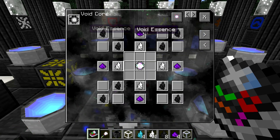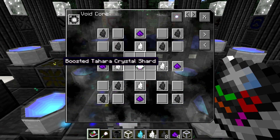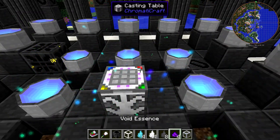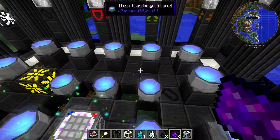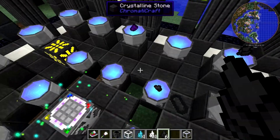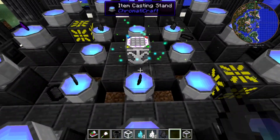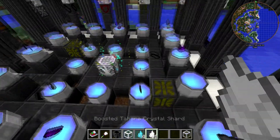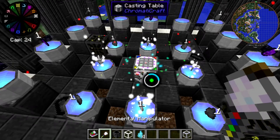You need an array of things: void essence, boosted Kuro shards, and boosted Tahara shards. Void essence comes from void reeds, so you can farm this stuff. We'll put our crystal core in the middle, place our void essence, then the boosted Kuro shards go in two layers on the diagonals, and then our boosted Tahara shards go around like that. There we go — void core. Let's go ahead and cast that.